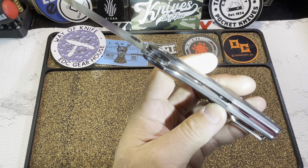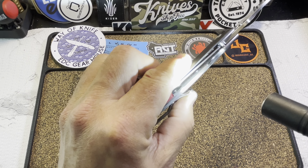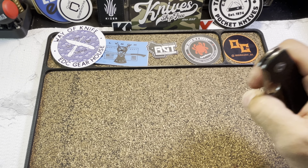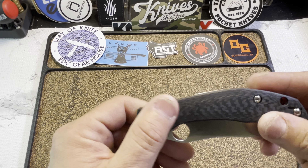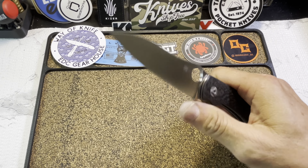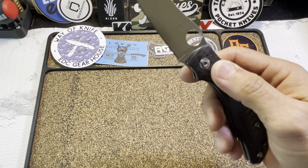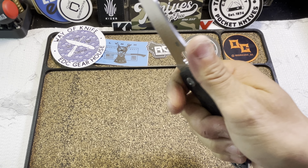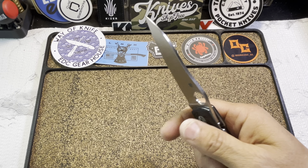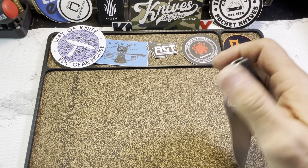You can see quite a bit of weight reduction from the skeletonization. The liners are capped with solid carbon fiber scales, which are also crowned. Fills the hand nicely, the ergos are on point. You do have that 50/50 finger choil which allows for a full purchase — full purchase, no refund. Super slicey blade, fidgety as hell.